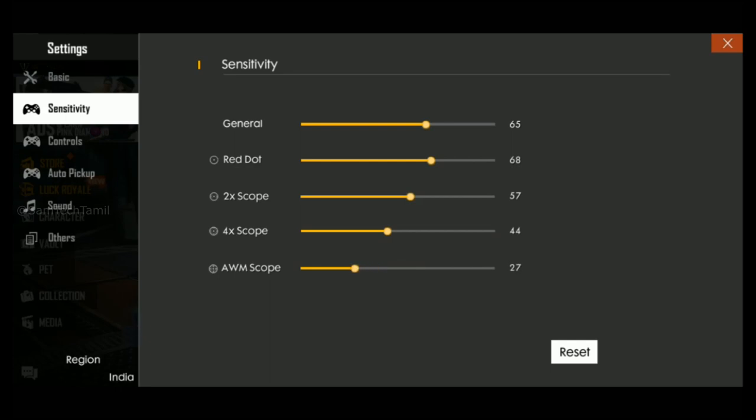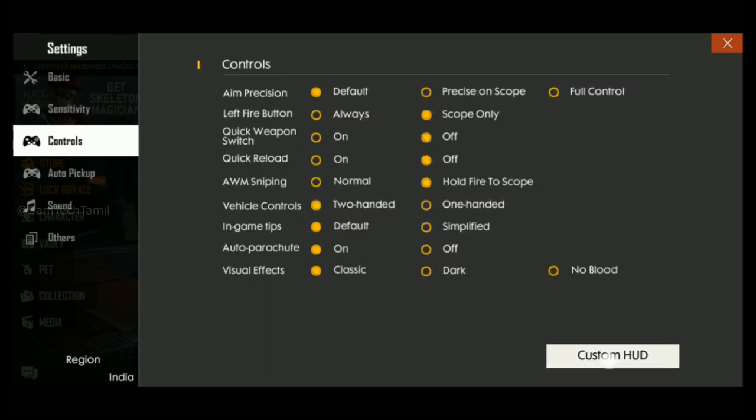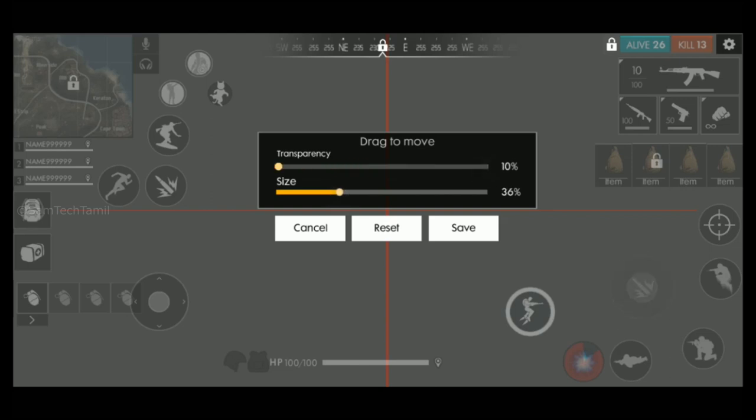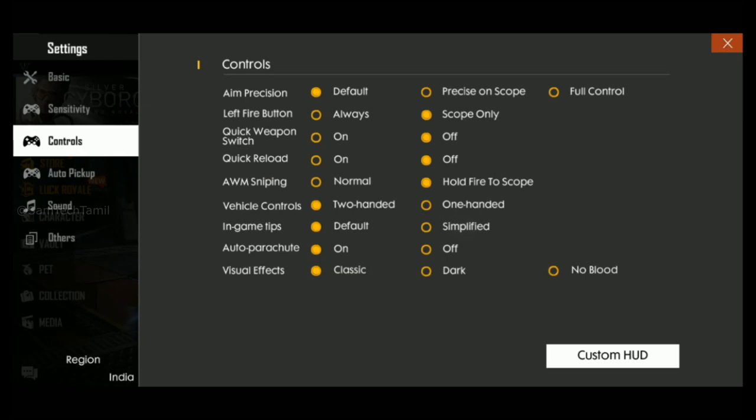If you touch the camera, you can move the camera around. If you want to use the controls, you can use the custom settings. You can use the D-pad, which lets you move to the side. You can move fast if you do it three times, and maybe you will move to the side.